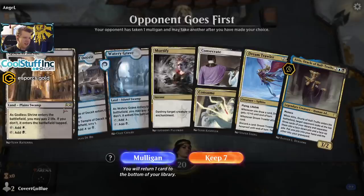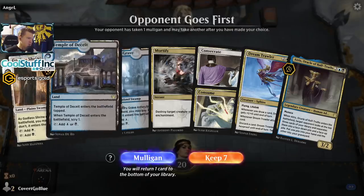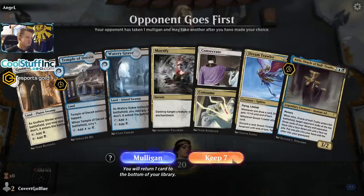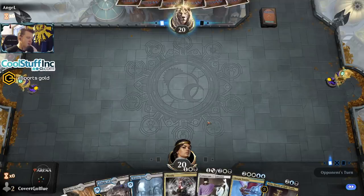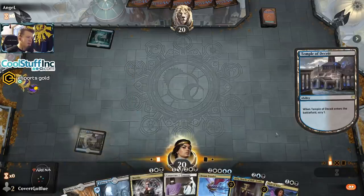Okay, the game fired. This hand is really slow and it's on the draw, but it does have the right mana, we do have a scry, and we have some critters. We could get run over pretty bad, but I don't think you want to turn away pretty good mana. Obviously if we draw a Thought Erasure, a Hero of Precinct One, or a Tyrant's Scorn, we're in pretty much any game.